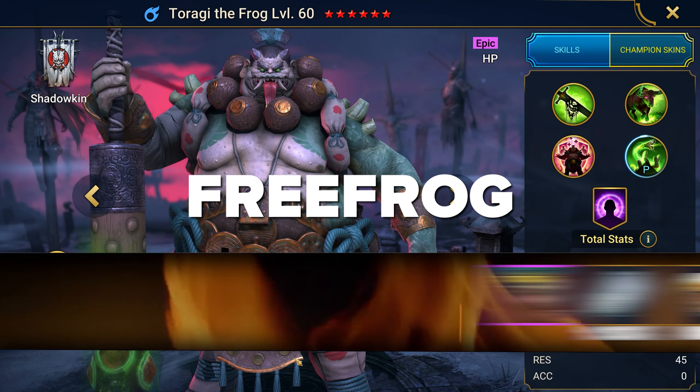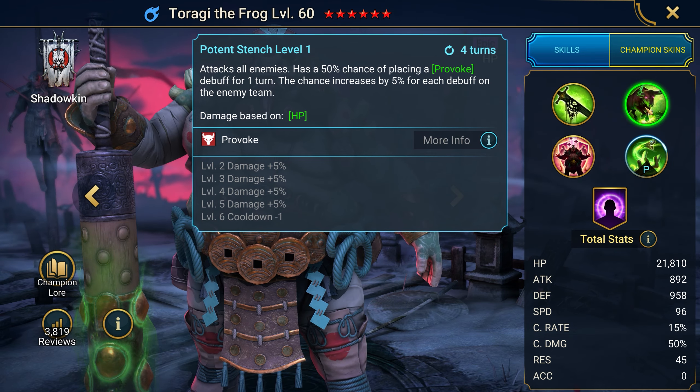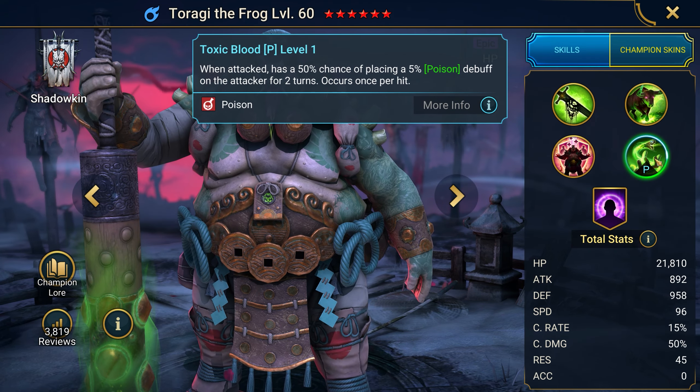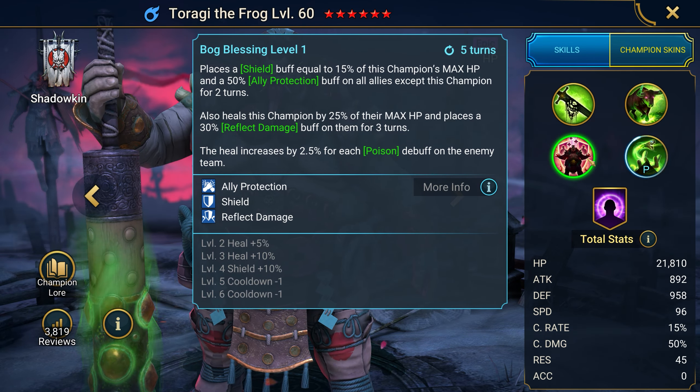The seventh promo code to support Teregy the Frog: FREEFROG. Save the tastiest for last. This champion is an excellent tank and support — provokes the enemy to attack him, applies poison to enemies who attack him, gives buffs to allies to increase their survivability, and heals himself. With a champion like this, the team's survivability increases exponentially.